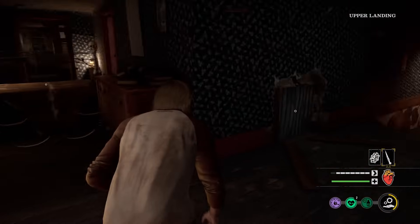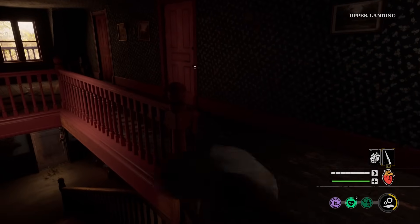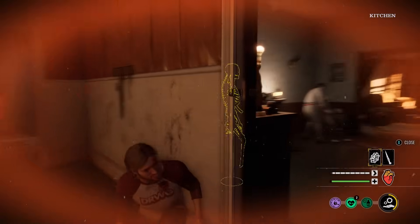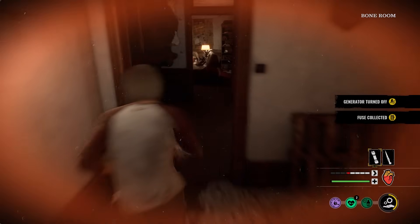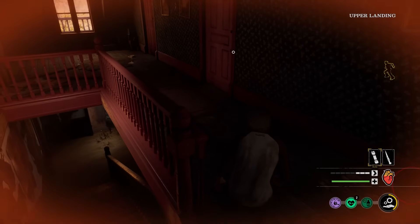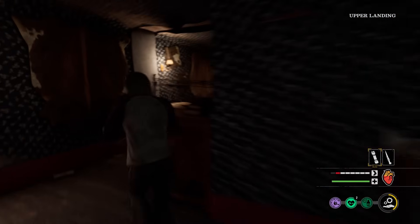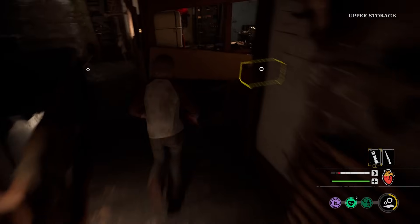I know where the fuse is at. Someone turned off the generator — let's go! I'm juking them, they didn't even see me. Both family members are going outside — that's perfect for us. I'm going to the fuse box. I'm going to put it in, tamper it, and we should be able to escape.